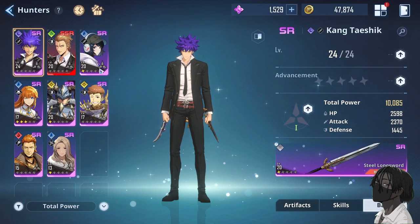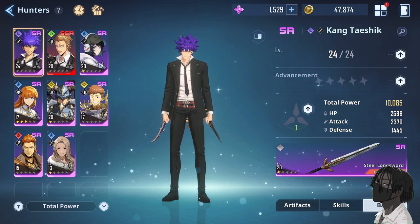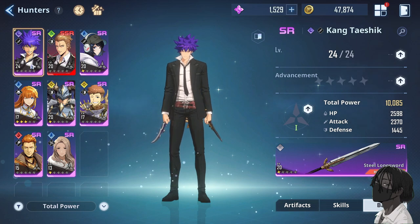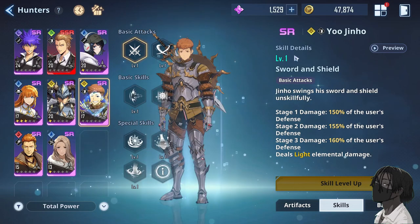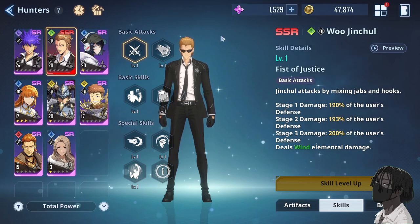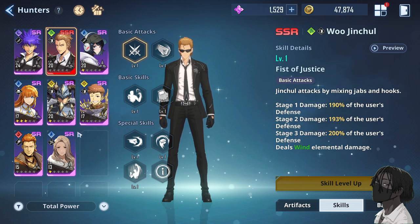For your hunters, make sure you're using at least one of every affinity — I can't stress that enough. There will be missions where enemies are weak to specific affinities. It's a good rule of thumb to have at least one of every affinity that you like and will actually use. Look at their skills — you definitely want a character like Kim Chil who specializes in breaking, same as Yujin and Woojin Chil, though Woojin Chil is an SSR so you may or may not get him.